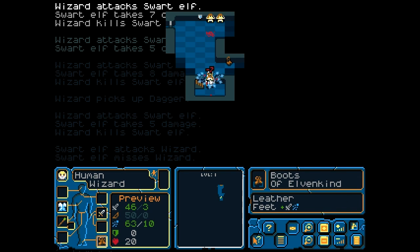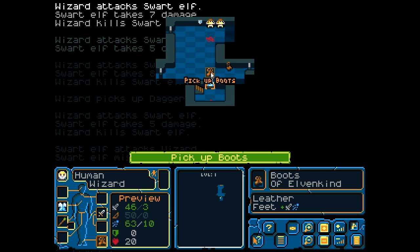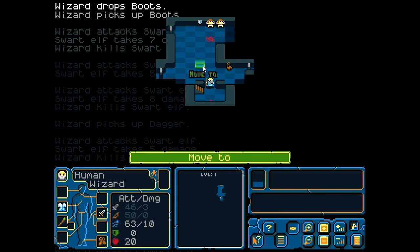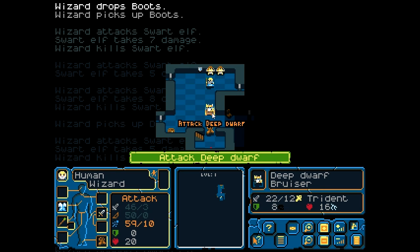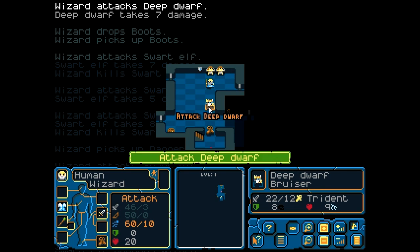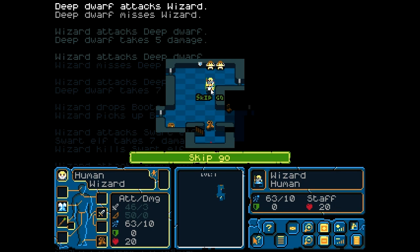We'll attack this elf as well — probably got to get one more hit. There are some boots of elven kind so we'll walk over and pick those up, because you can see that's going to improve all of my percentages and max damage. They are definitely better than the current boots I'm wearing. Now it looks like we got some maidens over here, let's release them. First we're going to attack Deep Dwarf — Deep Dwarf, coincidentally my favorite sex position.